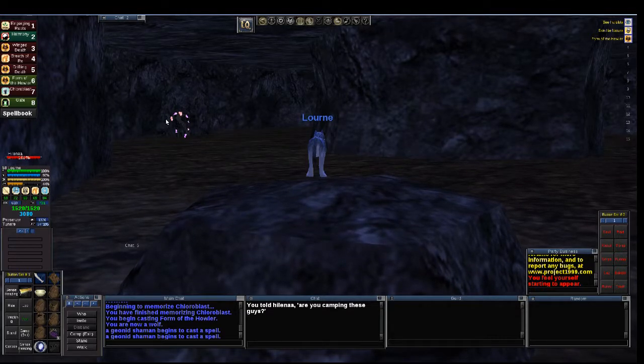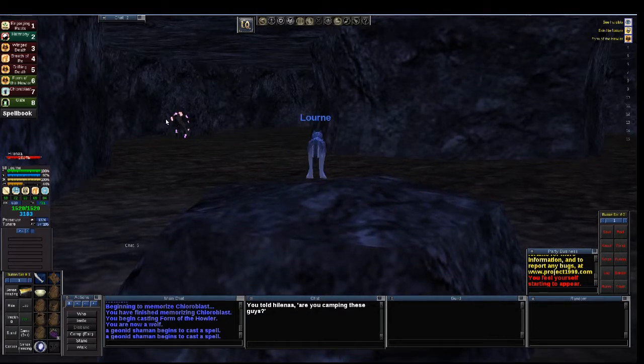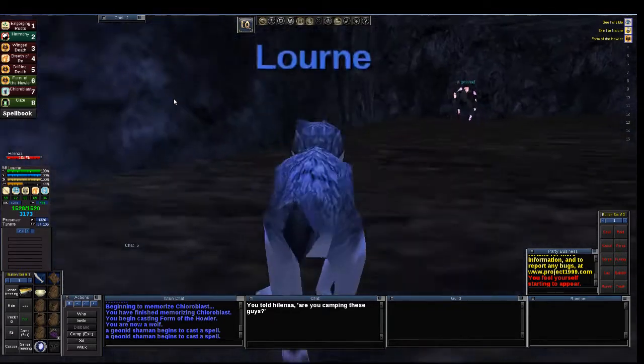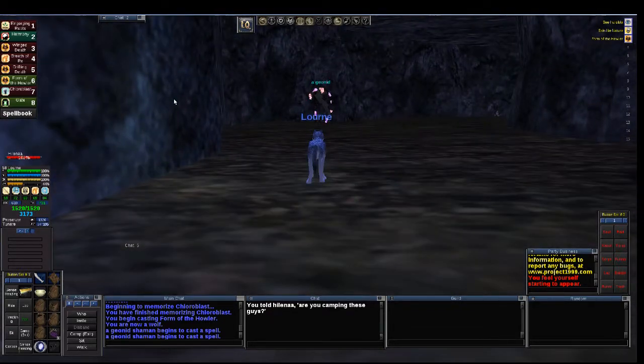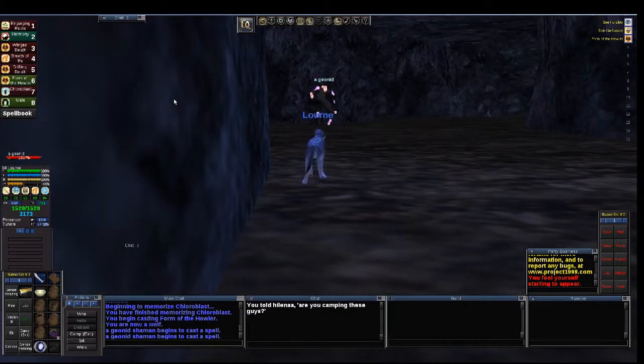Basically what I do is I root-rot them. I think you could probably do this, especially at my level, without the epic. But I use the epic quite a bit. As we go through I'll describe the spells I'm using. First off, because this one's single, I'm going to hit it with Root — Entrapping Roots — my highest level root, so I don't get as many breaks.